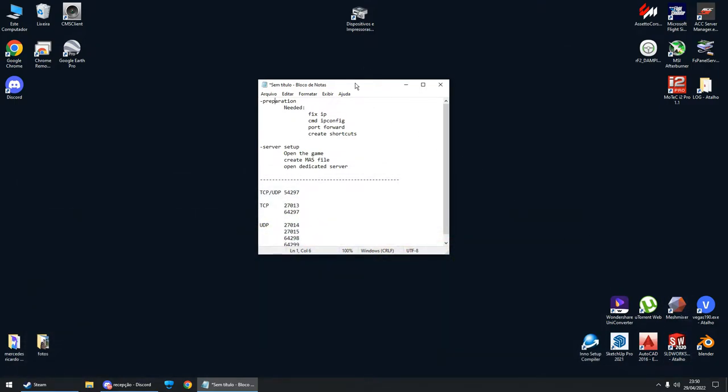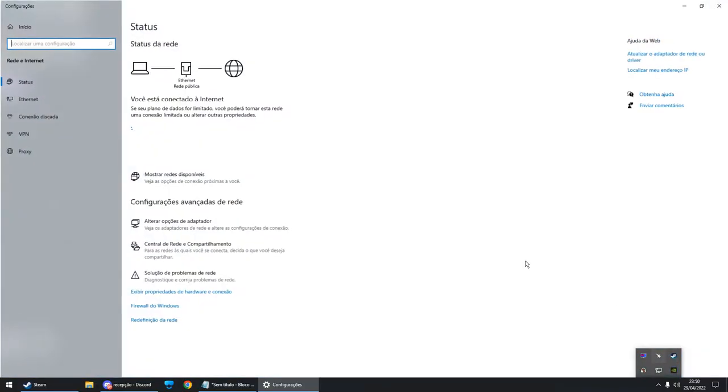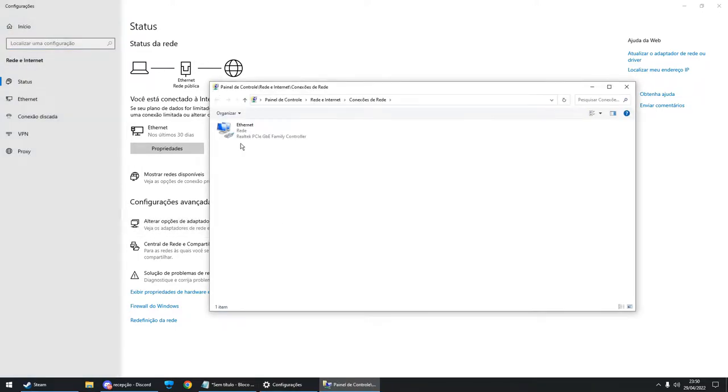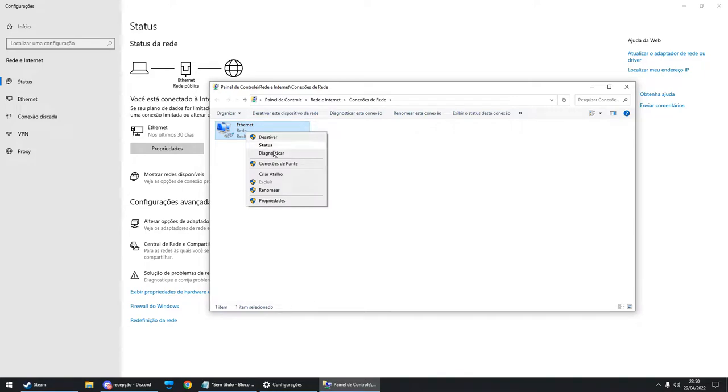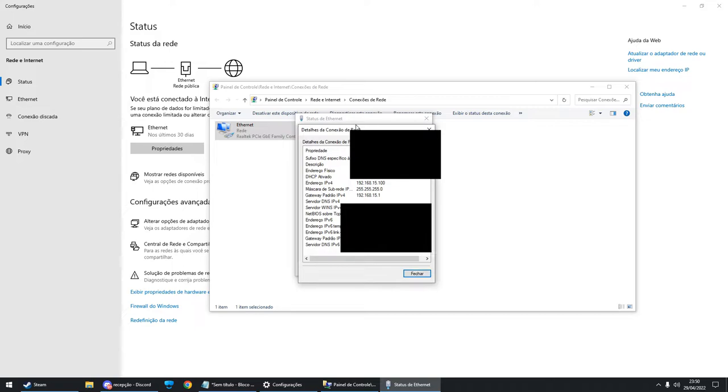The first thing you need to do is fix your IP address. Go to your network settings, open network configurations, come to the adapter options, right-click and choose status. You can see details here — you're going to need to write down the IPv4, the subnet mask, and the default gateway for IPv4. Write those three numbers down.